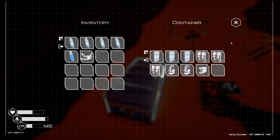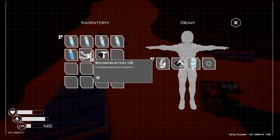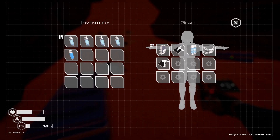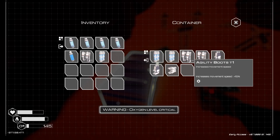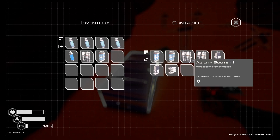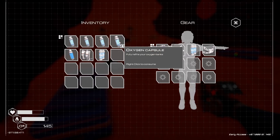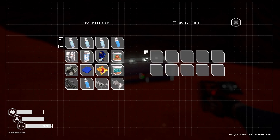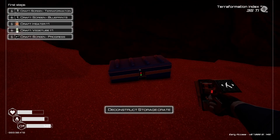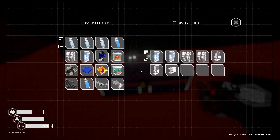First thing I'm going to do is grab this here, take this off now — we've got more room. I need the agility boots and the tank too, more oxygen. I'll grab all that. I don't think there's much more here that can help us right now.